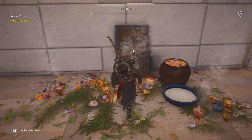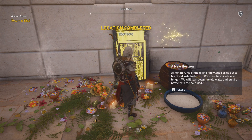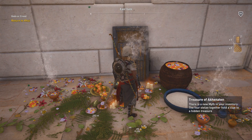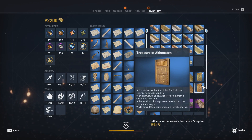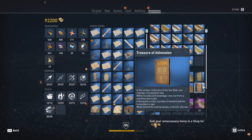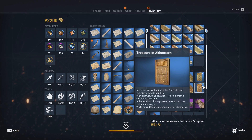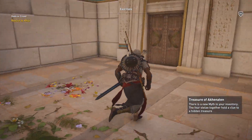Looks like I found the final Stela. Let's have a look at it: 'A new horizon. Akhenaten, he of the divine knowledge, cries out to his great wife Nefertiti - we must be voiceless no longer. We will tear down the old walls and build a new city to the soul god.' I have the final puzzle, so let's have a look: 'In the sinister reflection of the sun disk, one chamber sits between two. Within its walls all knowledge cries out from a voiceless barricade. A thousand scrolls in praise of wisdom and the living Aten's race, while behind the enemy weapons, a heretic eternal.' I've seen some places with a bunch of scrolls inside, so I might be able to find that place. But before I look for the treasure, let's go back to Kui and finish our side mission.